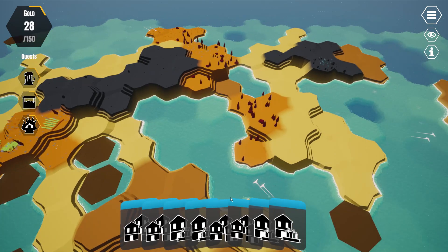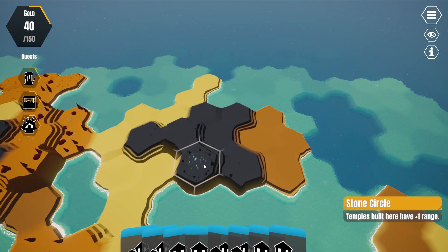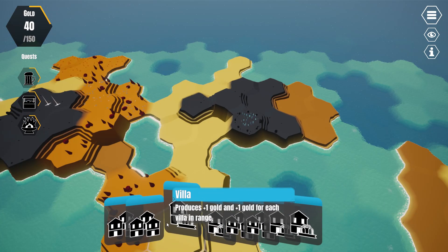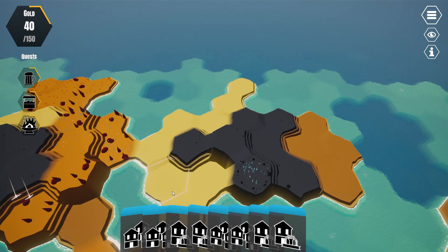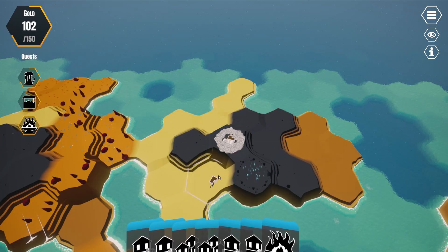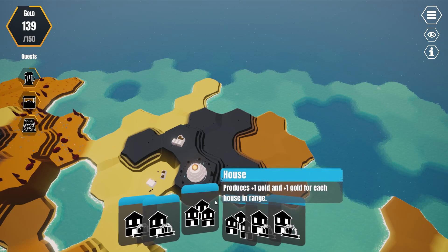I've got a bunch of housing here and I can put it anywhere, but what I want to do is put it around the stone circle. The stone circle gives me increased range for temples, and temples will synergize with the houses and villas. We should be able to get that fairly easily — we just need to put down two houses. So I'll go ahead and put houses down, and there's our temple. Now put the temple down and we'll get that going.